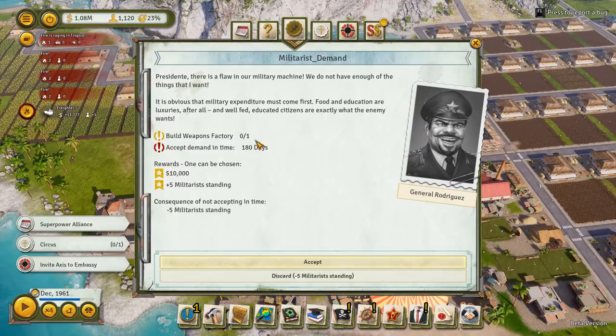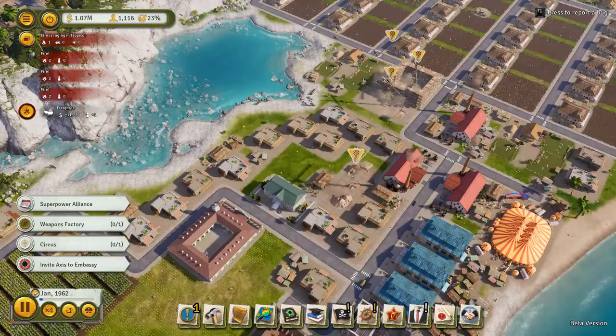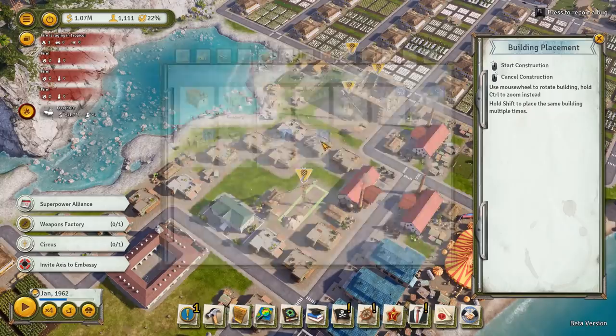You want a weapons factory? I'm sorry - let's throw in another church instead, which we'll put in there. And then we've got a little slot there which would be perfect for another clinic. So we'll throw in another clinic. Then up this end, we're going to start putting in some more stuff.